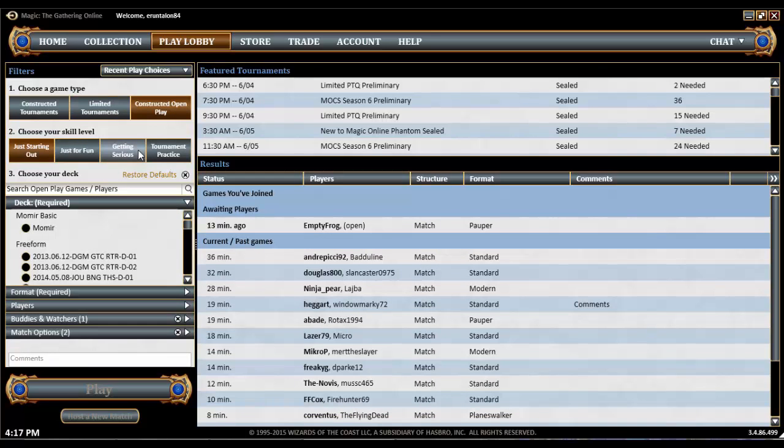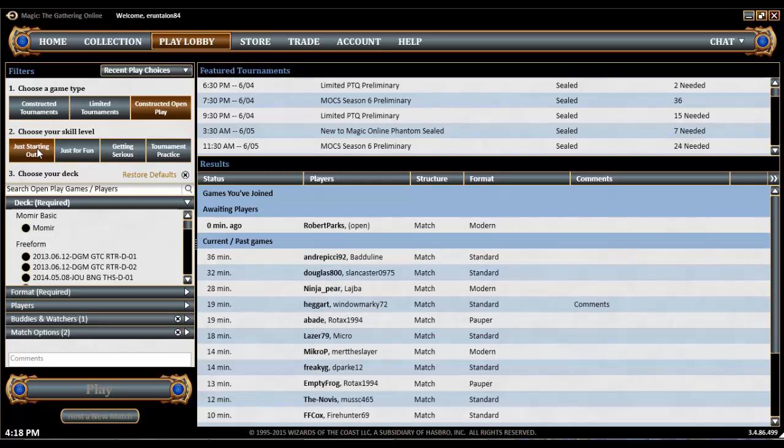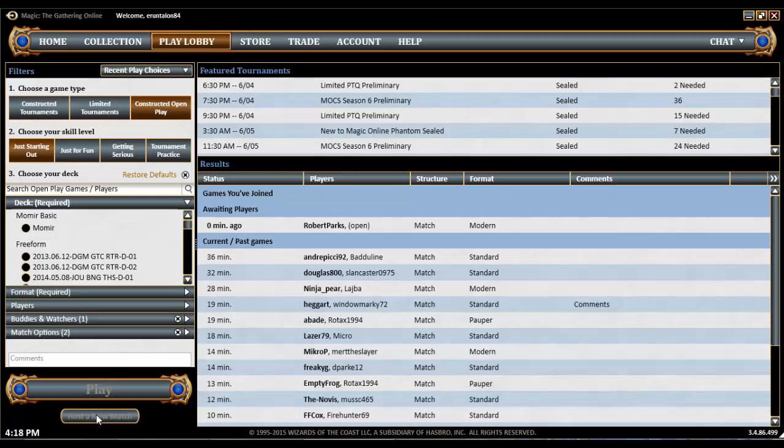Finally, there's constructed open play. This is where you go if you want to play a game with no entry fee, with no prizes on the line, against just some person. There are four different skill level rooms: just starting out, just for fun, getting serious, and tournament practice. If you're going to be playing a top tier deck, please be in tournament practice or getting serious — don't join the just starting out room to beat people up with your awesome deck. Please respect the skill level rooms. You can see games waiting for people, or you can host a new match and wait for a player.